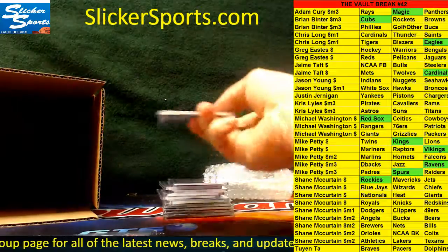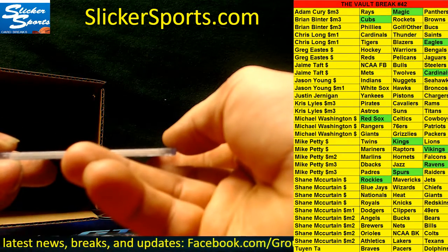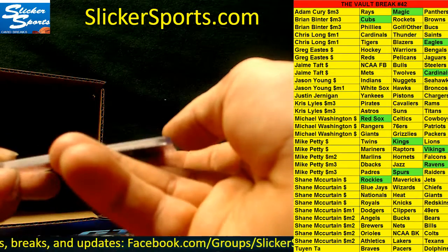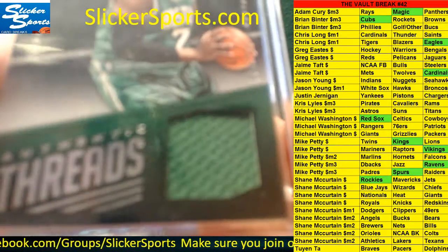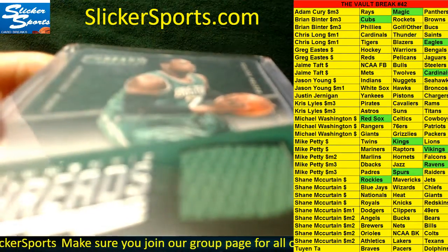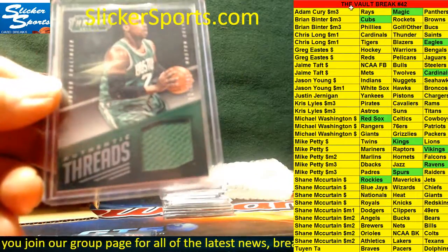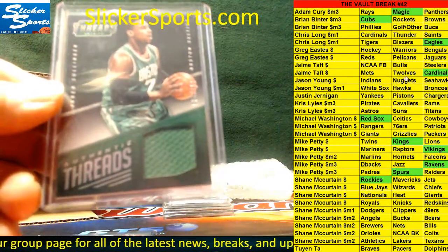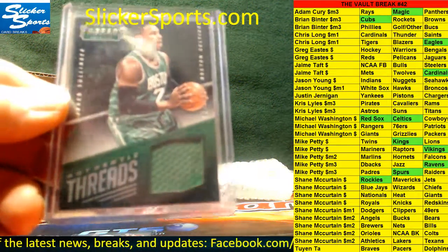Next up, Panini Threads 2014-15 authentic threads jersey swatch card out of 199, going out to the Celtics — Jared Sullinger. Jared Sullinger, Celtics — Celtics are Mike Washington, who also had the Red Sox earlier.